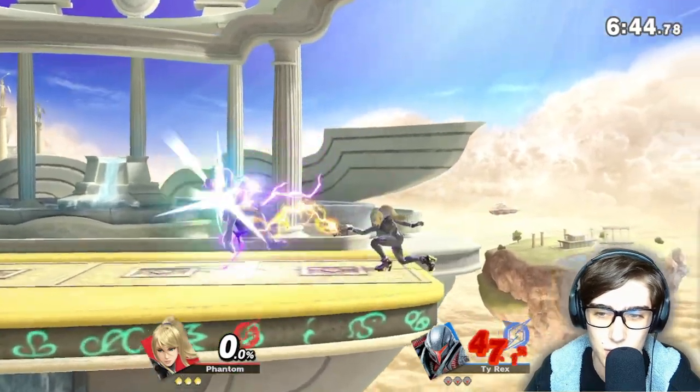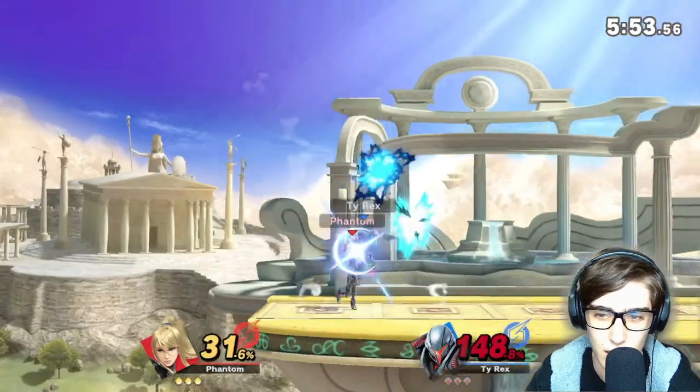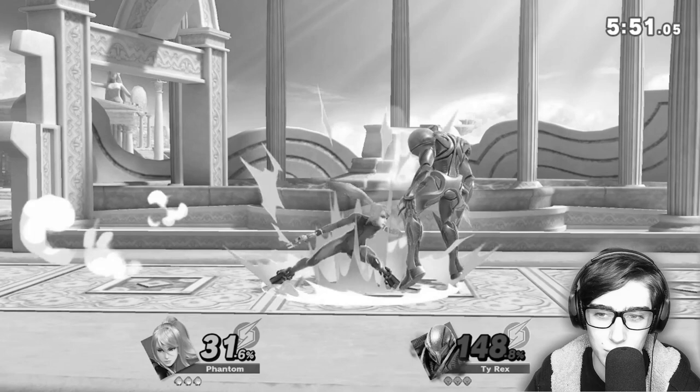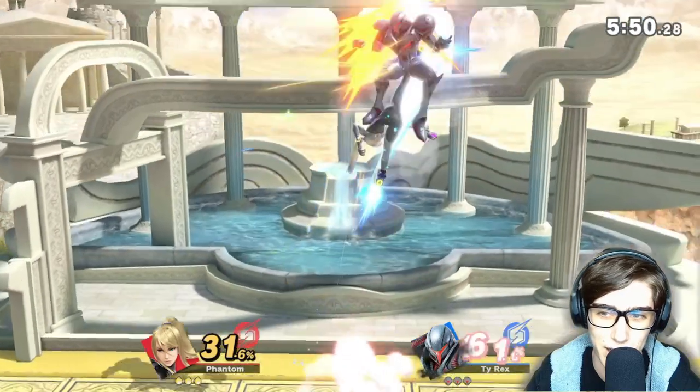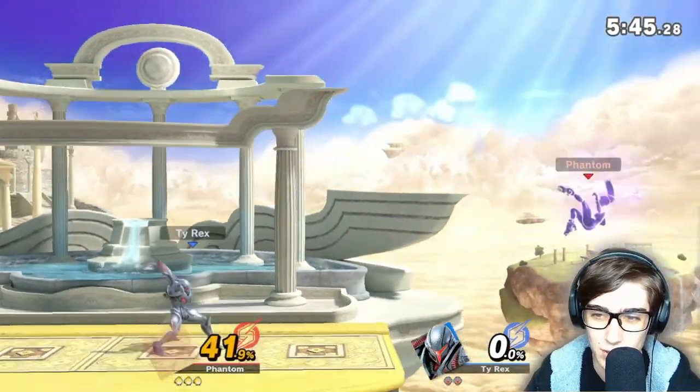We're at least getting 32% off of him already. Up air once again — not doing that much damage to us. At 140% we've gotta kill him. That Up B is really a great out-of-shield move and it's really just helping us a lot, along with flip kick.